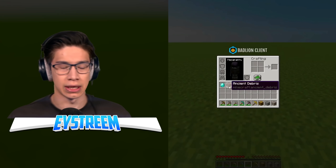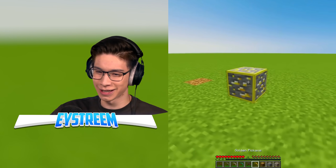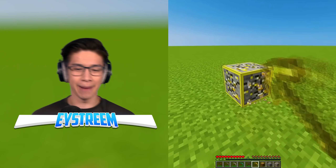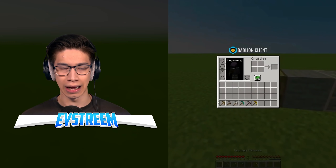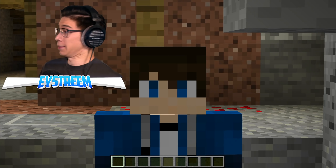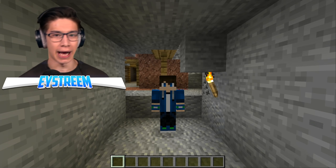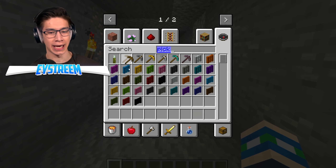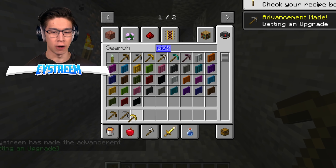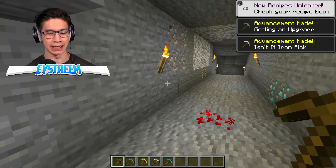You've got your ancient debris there, digging it up with a netherite pickaxe. All good. And then obviously we can mine up our gold ore with our gold pickaxe, right? Why is he just looking at the gold ore? Okay, golden pickaxe — dig it up and... huh? This has to be clickbait. It just has to be clickbait. It makes no sense. It defies Minecraft logic. All the other ores work just fine.